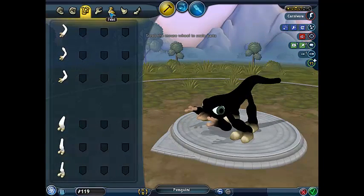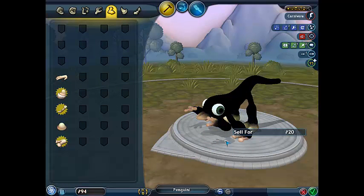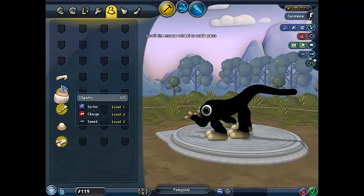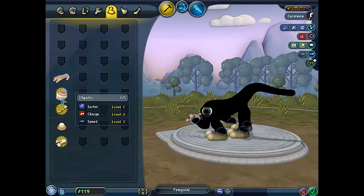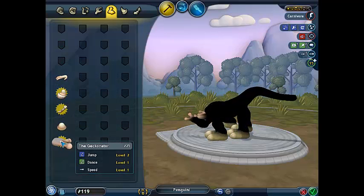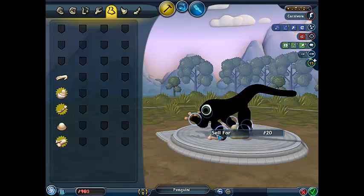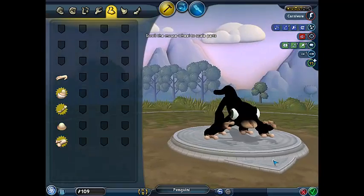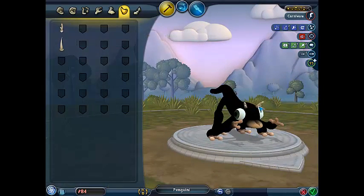He needs some feet too. No, I think he's good with feet the way he is. I don't know if he's getting his speed. I thought I should dance. Not those. What did this give us? He needs to jump. Yeah, that looks good. He looks like a gecko now. What did these give him?